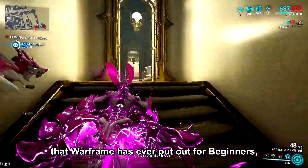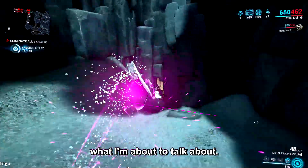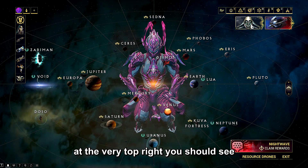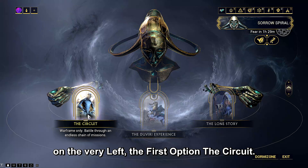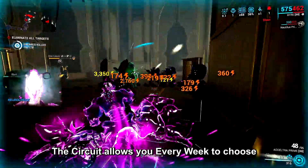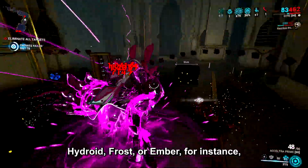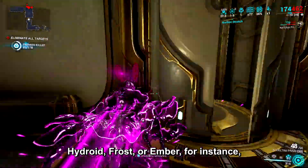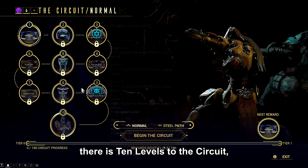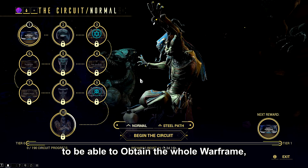Number four is probably the best thing Warframe has ever put out for beginners: The Circuit. Go to navigation, and at the very top right you should see a weird-looking face — click on that. On the very left, the first option is The Circuit. The Circuit allows you every week to choose between three different warframes. For instance, you can choose between Hydroid, Frost, or Ember. There are 10 levels to the Circuit and you have to complete all 10 to obtain the full warframe.